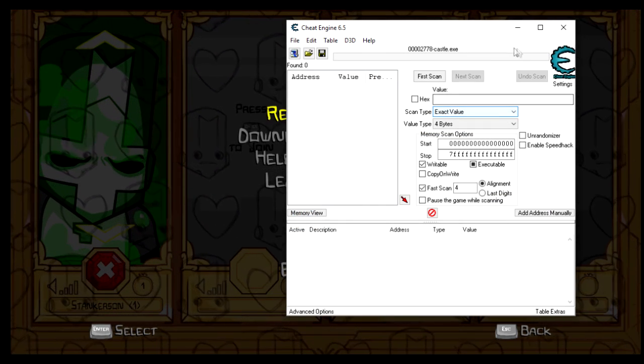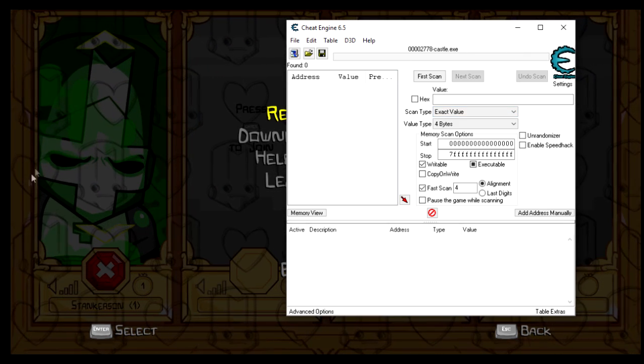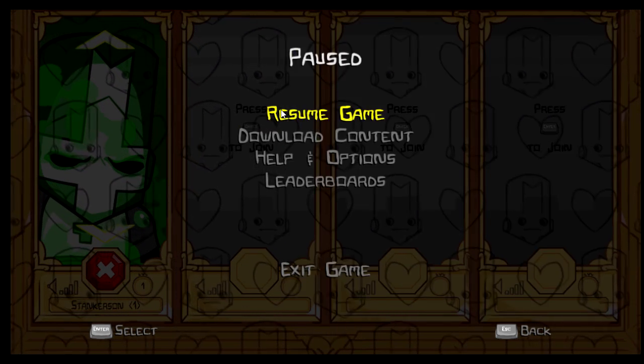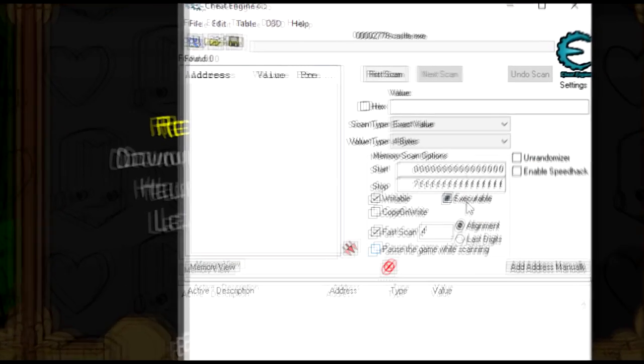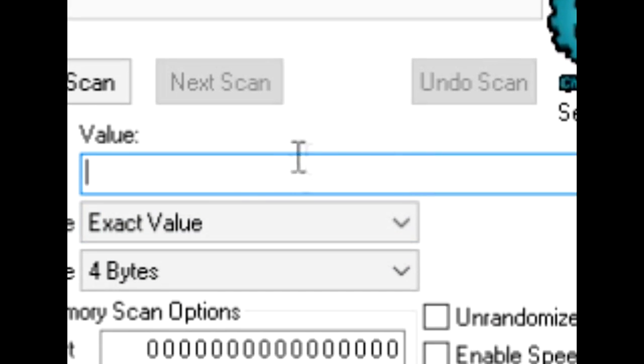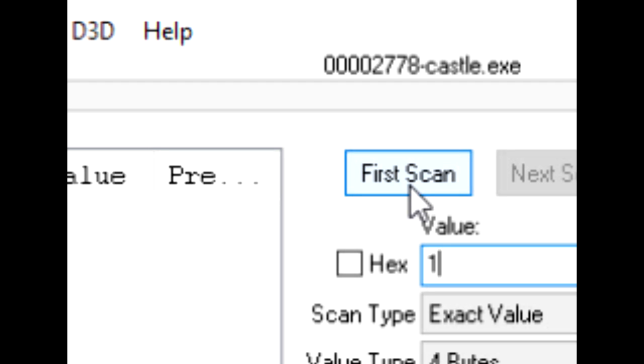So here you're going to be ready. What you're going to do is hover over the green knight — as you can see, I'm hovered over the green knight. And in the value box, you're going to want to type in one. And then you're going to do first scan, which is right above it.